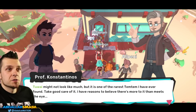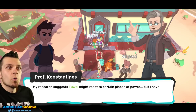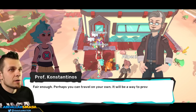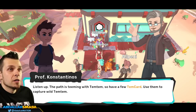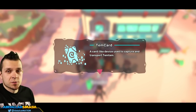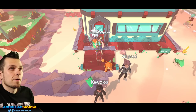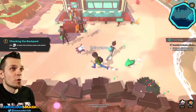Twoai might not look like much, but it's one of the rarest Temtem I've ever found — take good care of it. I have reasons to believe there's more to it than meets the eye. My research suggests Twoai might react to certain places of power, but I haven't found any on this island. That's why I'm going back to Arbery to consult with my peers. Very well — I'll wait for you in the Brassal Del Mar. Head up north and meet me there. The path is teeming with Temtem, so use these Tem cards to capture wild Temtem. We've got eight Tem cards and some balm to heal your Temtem after a battle. Good luck — I'll be expecting you in Brassal Del Mar. All these people are actual online players you can talk to and interact with.